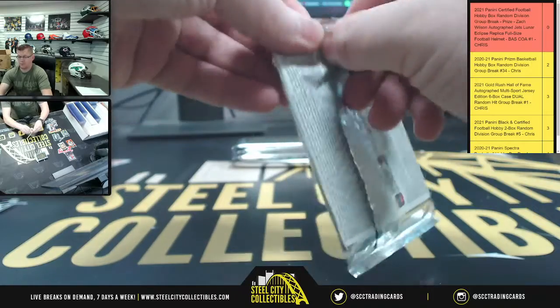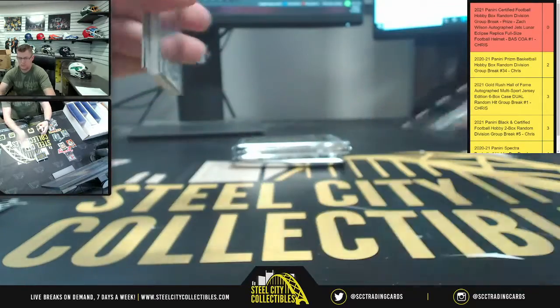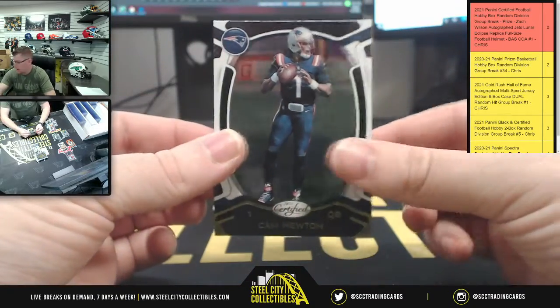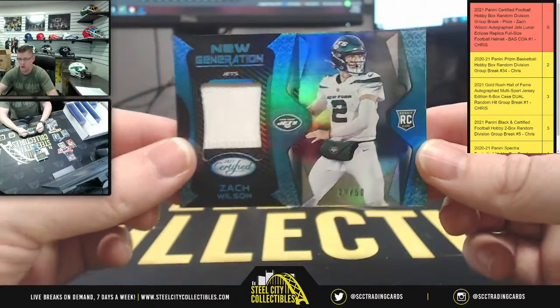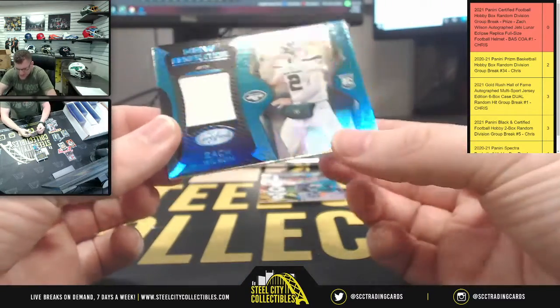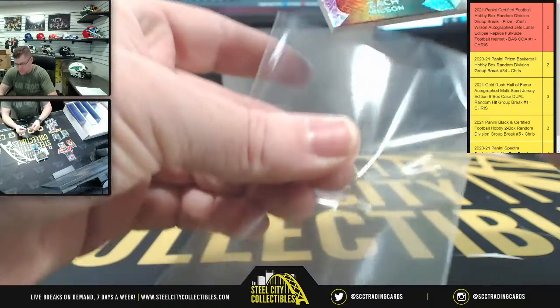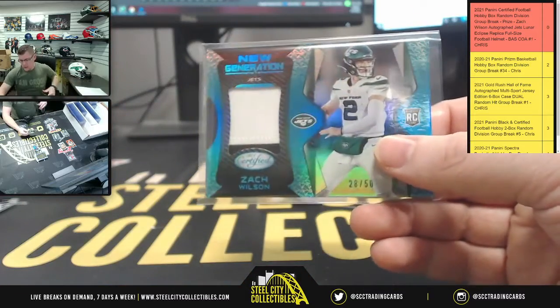Dalvin Cook, Danny Dimes, JK Dobbins. Down to two on some Prizm basketball. We got Cam. And speaking of Mr. Wilson, here he is — a New Generation patch, 28 of 50. AFC East is going to Michael Y. 28 of 50 on this Mr. Wilson.